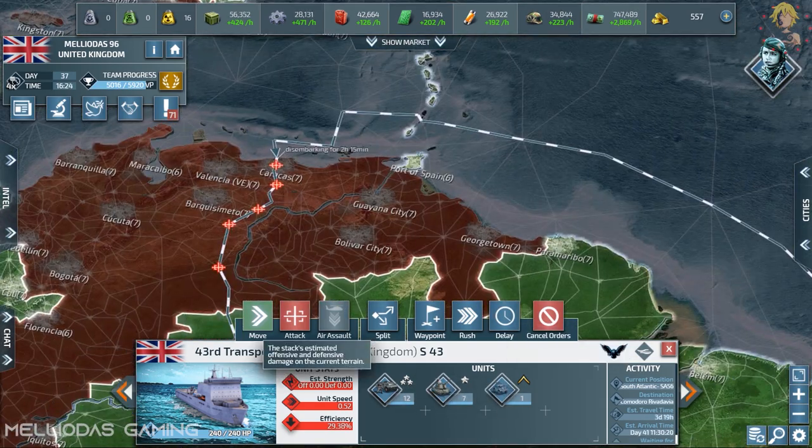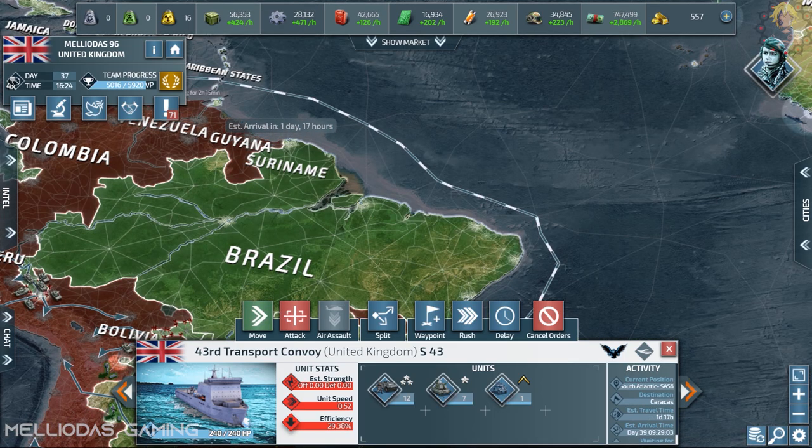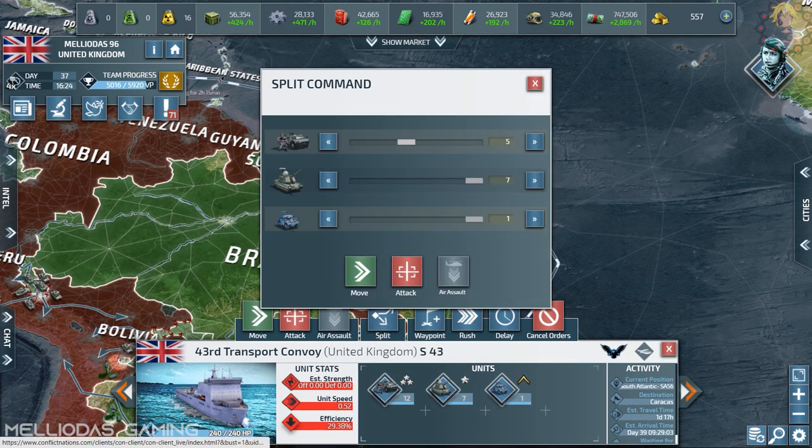Let's go now to take the cities of Venezuela. I'll separate my units to make them move faster in the water.